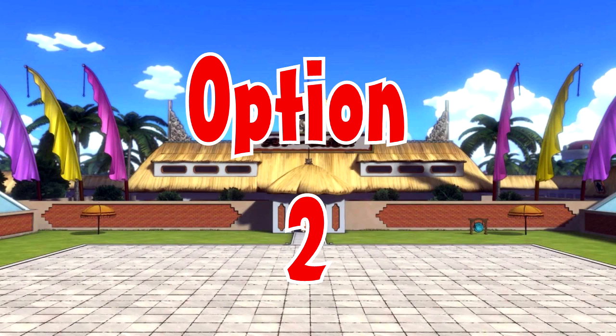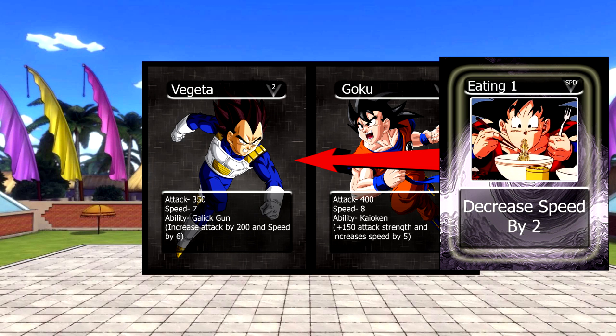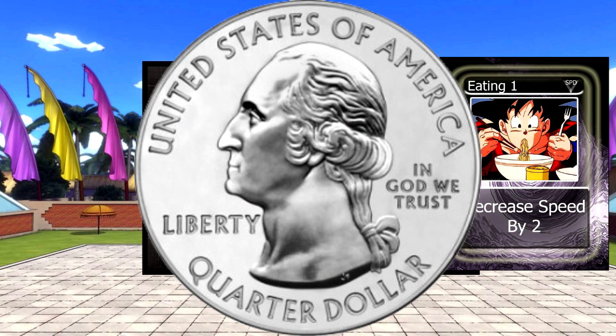In option 2, we're going to have Goku vs Vegeta again. Goku's going to attack Vegeta, but Vegeta's going to play a speed card which decreases Goku's speed by 2. This would now have Vegeta's speed at 7 and Goku's speed at 6, meaning Vegeta would have one chance to dodge because his speed is higher.